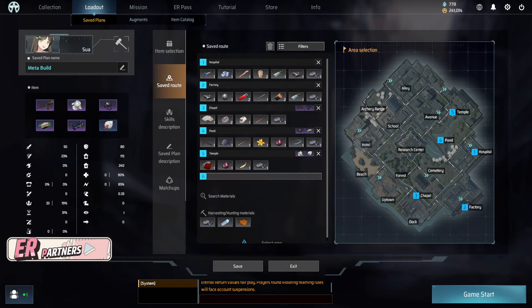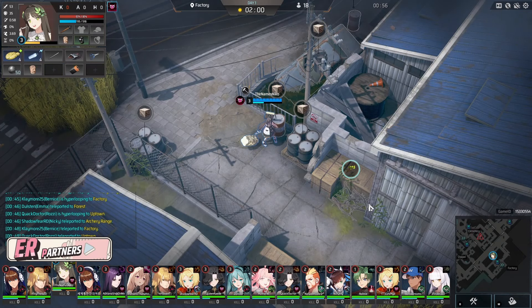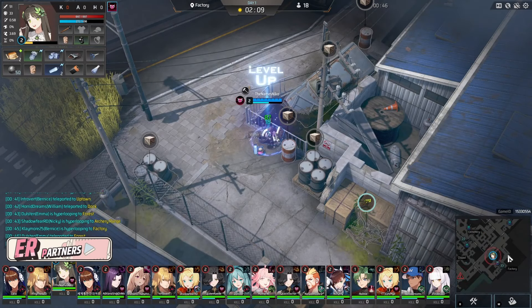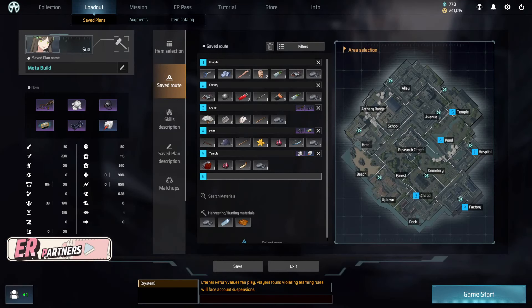For food, make Raisin Rum Bread. You have extra water on your route and you go to both Hospital and Factory which both have alcohol so it shouldn't be hard to make. For drinks, make Purified Water. You have to make Purified Water on your build anyway because you are making High Priest Robe, but you should boil both of your water. Sua does have SP problems but your build and the augment Spirit Calling negates this issue once you reach the mid game, but having a stack is always good.